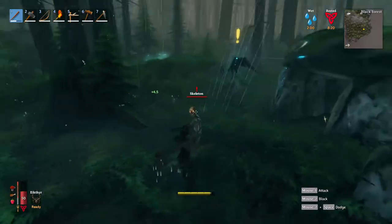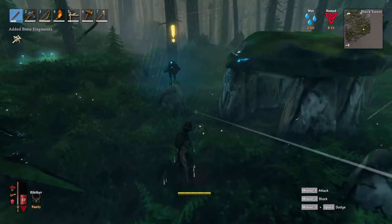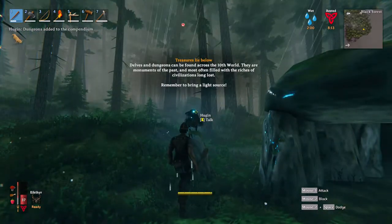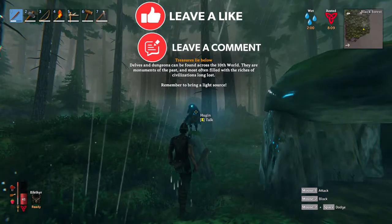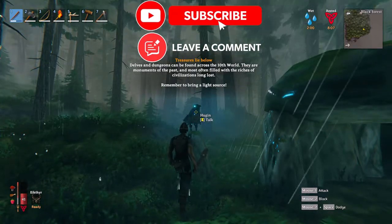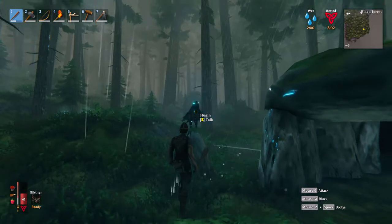Oh shoot. Alright, we gotta... Huigan: Delves and dungeons can be found across the tenth world. They are the monuments of the past and most often filled with riches of civilizations long lost. Remember to bring a light source. Cool, thanks Huigan.